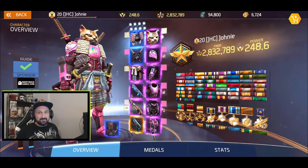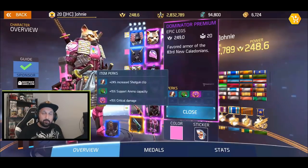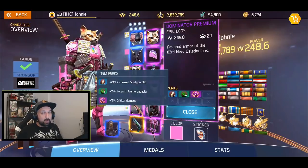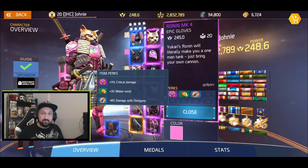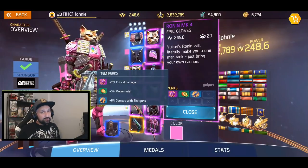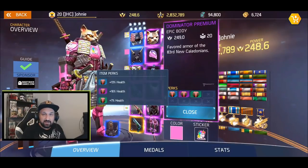I built my character specifically to perform with the shotgun, so let's look at the gear first. I'm going with these shotgun legs — they got 24% increased shotgun clip, so we have extra ammo and reload less often, which is really important in 1v1 battles. They also have 15% crit damage. The second key piece is the shotgun gloves: 8% extra damage with shotguns and 11% crit damage.